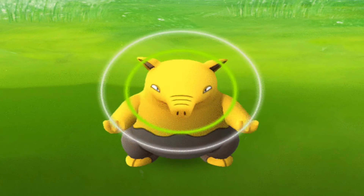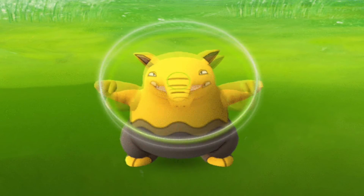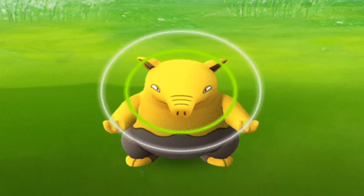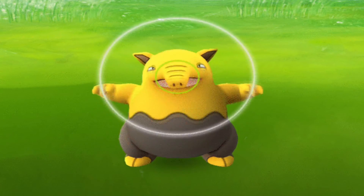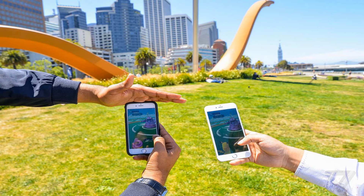You can tell how difficult a Pokemon will be to catch by the colored circle. A green circle means no problem capturing it; yellow is about a 50/50 chance; and a red ring means it's the most difficult and will likely take several attempts. You're most likely to catch these harder Pokemon by using more powerful Pokeballs and berries.